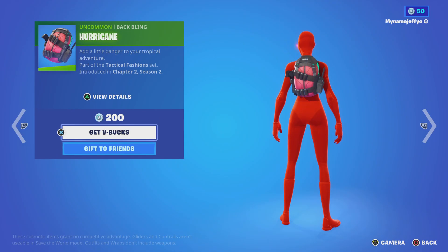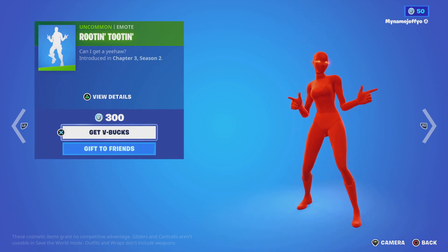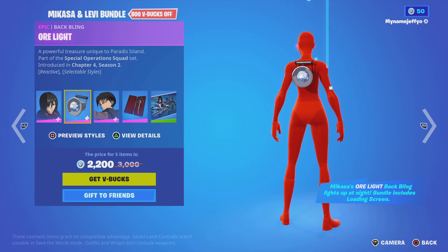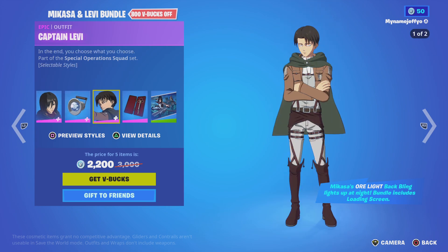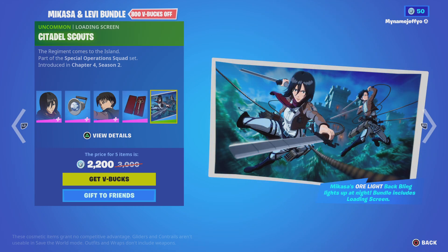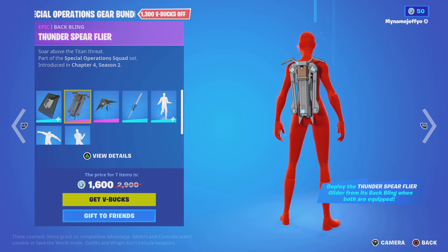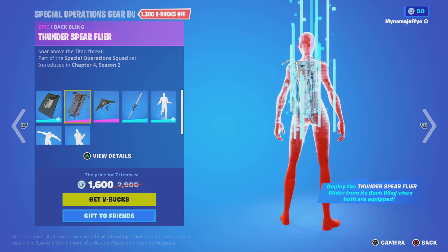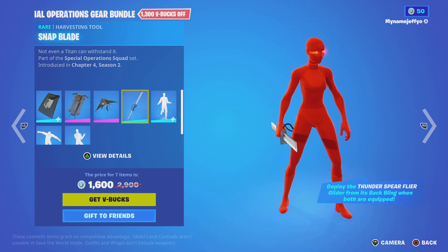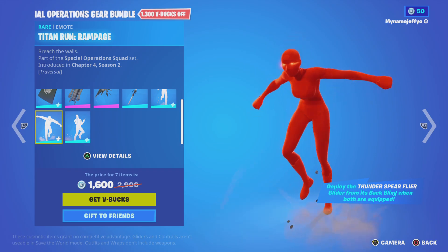Then we've got Hurricane, and then we've got Root Institution. Then we've got Mikasa Ackermann and Captain Levy, with the Transformation Serum, Titan Scouts, Reggie McLoak, Thunderspear Flyer, Snap Blade, Titan Rush, some Freestyle, and Titan Rampage. You can buy them separate if you'd like, for cheap as well.